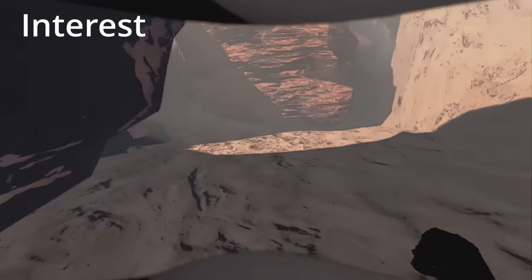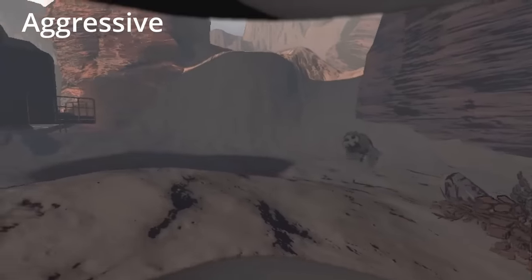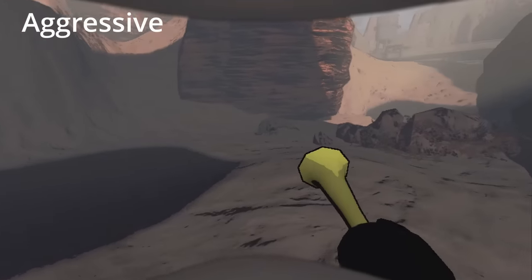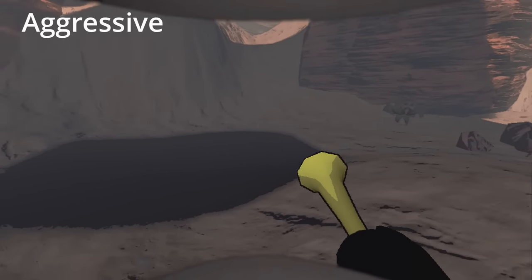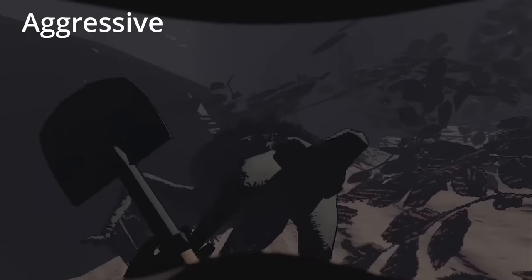The baboon hawk enters its aggressive state when a number of factors have been considered. The first is being close to the baboon hawk — when you are closer, you are more at risk of an attack. If you are over 23 pounds or holding a scrap item, the baboon hawk will be prone to getting mad.